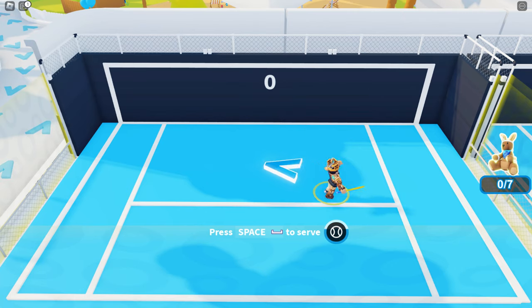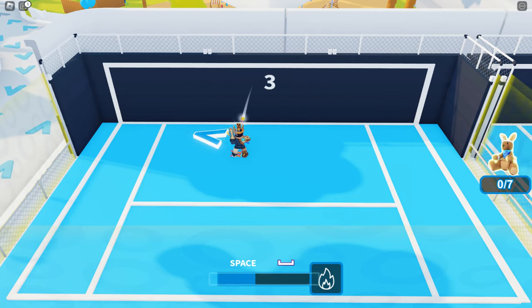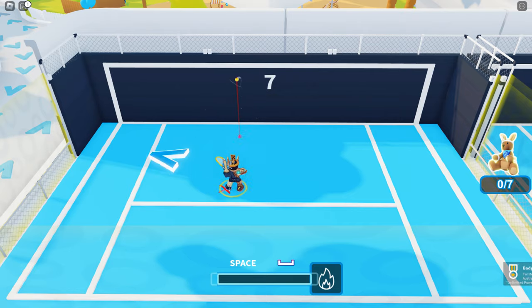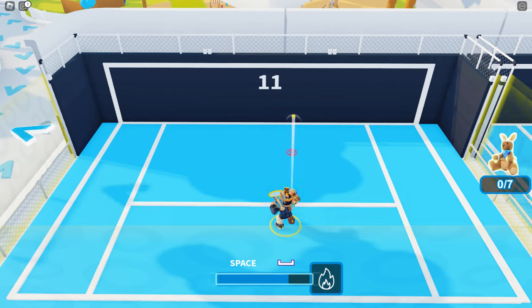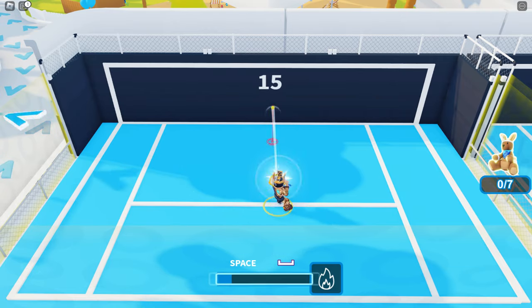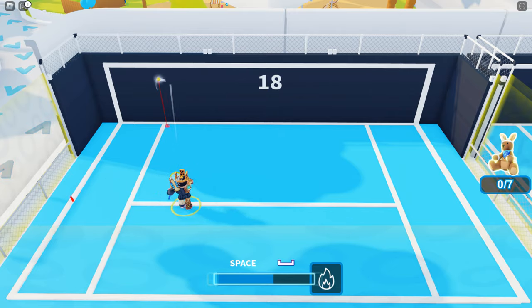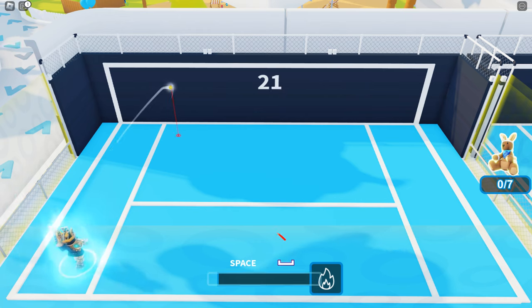To get our first items, go ahead and press space to serve. While you're here you're going to want to try to get up to 20 hits, because one of the items requires you to hit 20 times on the wall practice. But if you fail, there's also another item you get for playing any single game of tennis — so you can actually get two items for the price of one if you do this correctly.